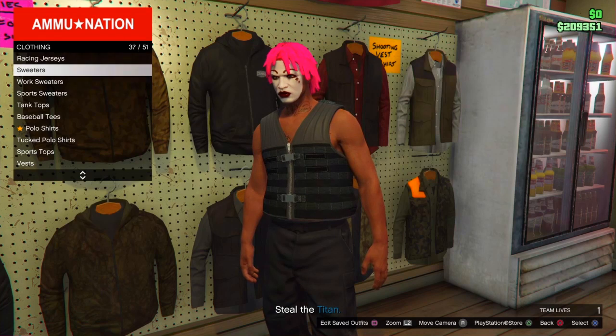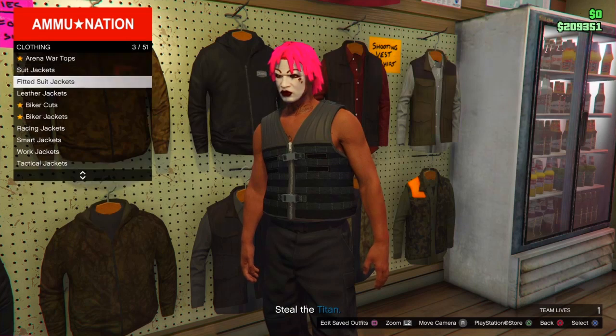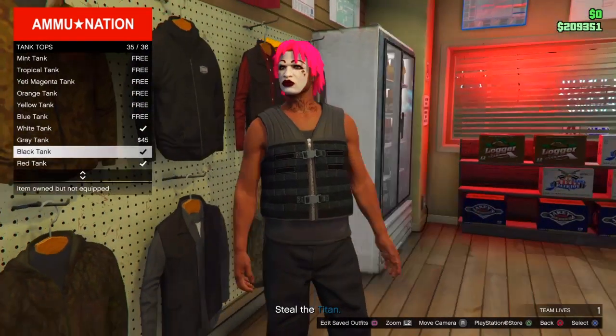Once you've done that, scroll up until you get to tank tops, because you will need a tank top for this glitch. If you don't want a visible tank top, you can put body armor over it after you've achieved the invisible arms to make it look better. Keep scrolling until you find tank tops, then equip any tank top of your choice.